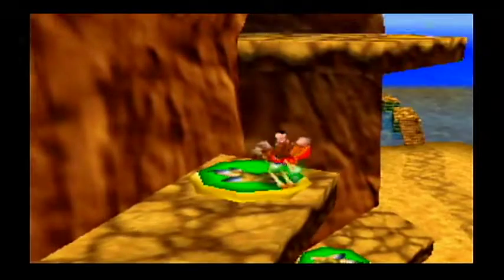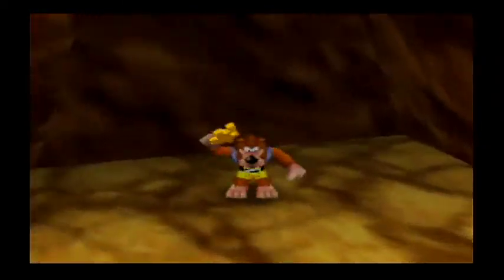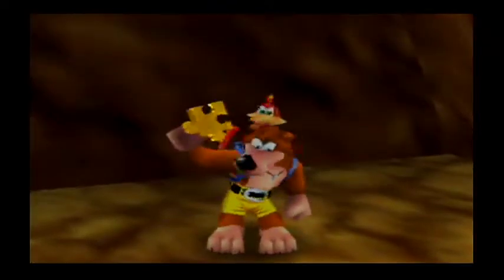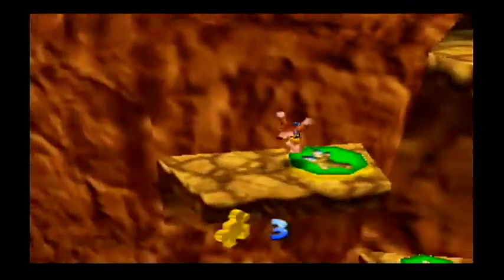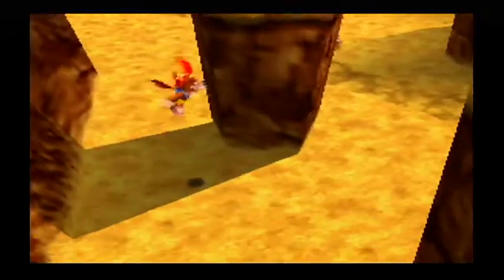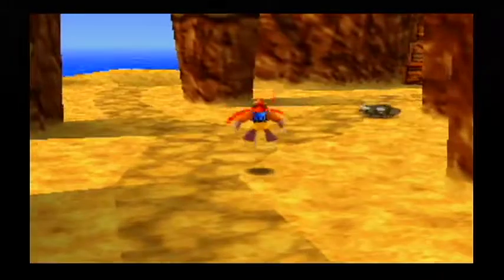We come up here, and there is a Jiggy in a cave — not really much of a cave, but we'll go with that. And there we go! Now we're up to three! So we want to come down here. I know there was that second area we could have gone through — actually yeah, we'll do that. We'll go over there.